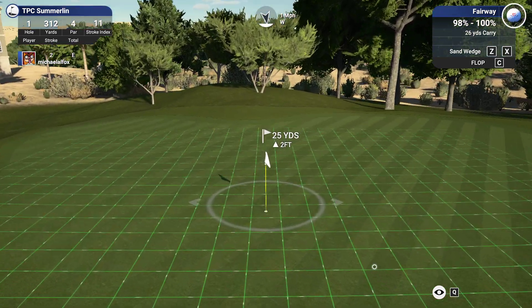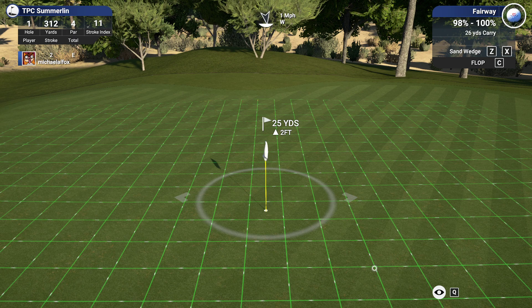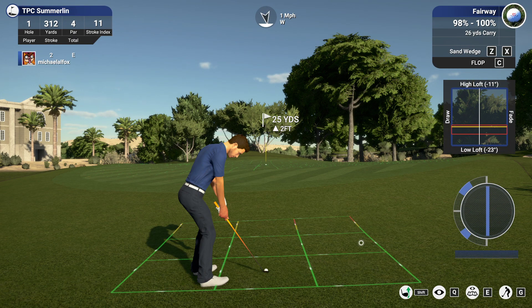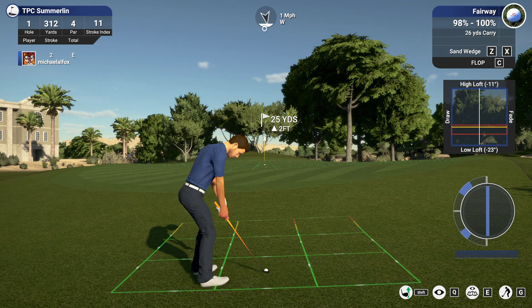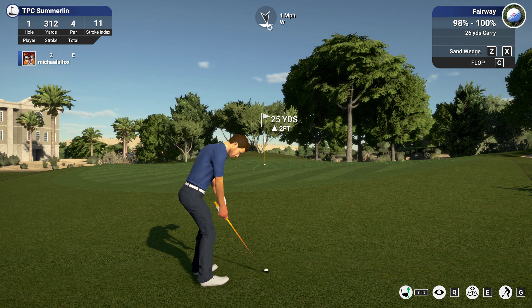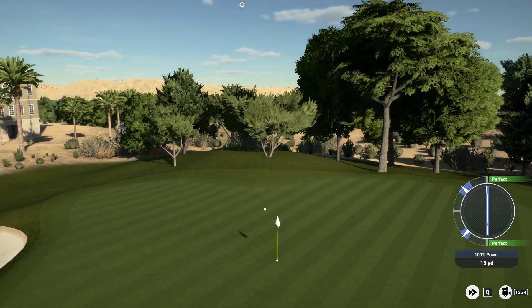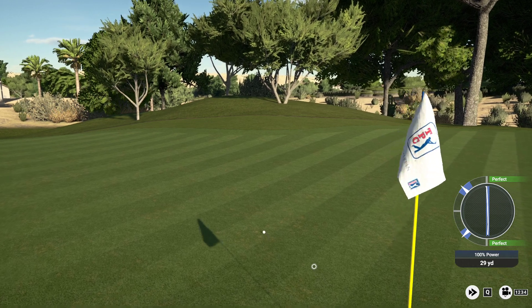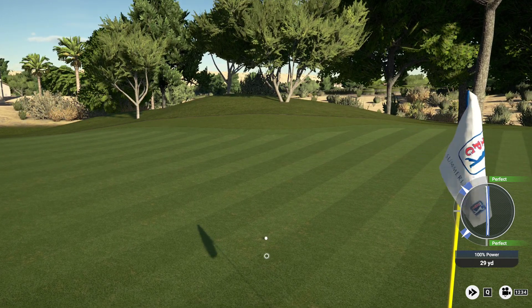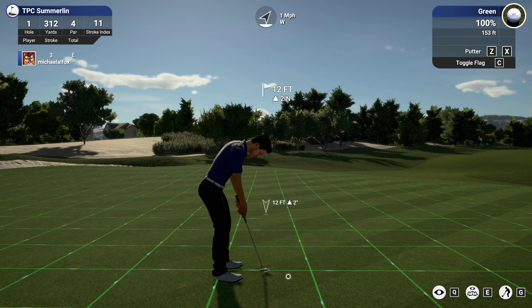That said, we got some distance on it, which is nice. And we got ourselves a flopper-tunity here. It is uphill, so what you do is you just crank the loft a bit so it doesn't roll. Well, the uphill doesn't really affect us here, but you crank the loft — just so it doesn't roll. It rolled more than I would have liked, but these are also firm greens, medium fast. I suppose it doesn't take much.